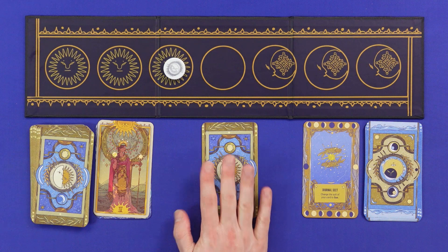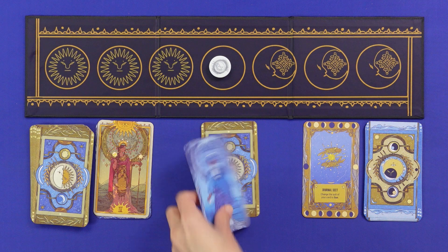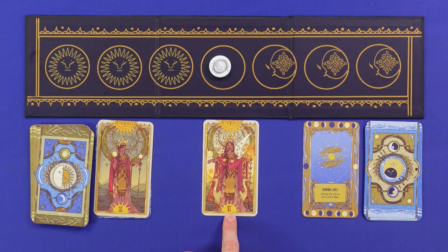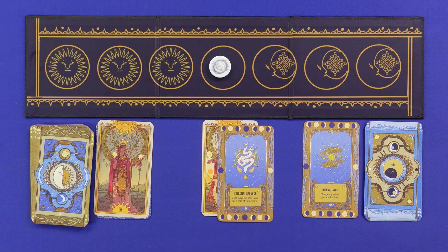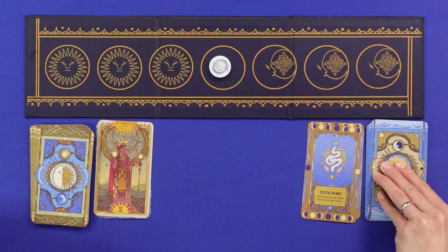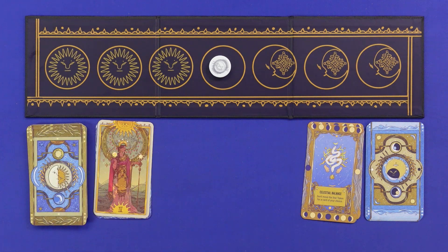I'll play this one. One sun. I have played the six sun — but I have an eclipse card here that can help me out. This is the Celestial Balance card. What happens here is you don't move the token but you do score the card. That means you get to pick up one of these eclipse cards as well. So because we finished in the middle and it's my turn, I get one.